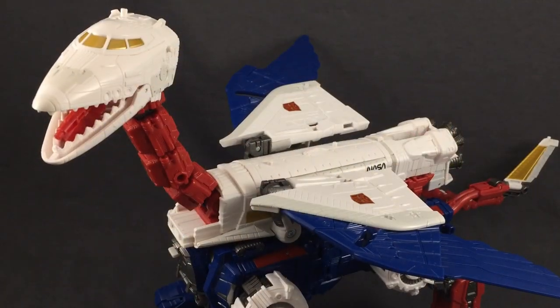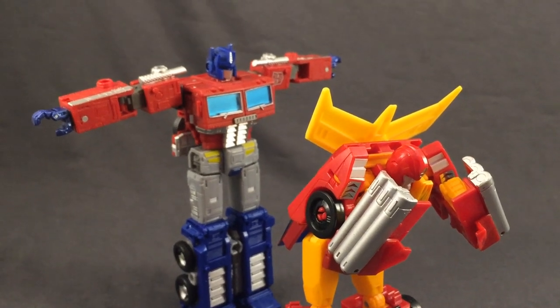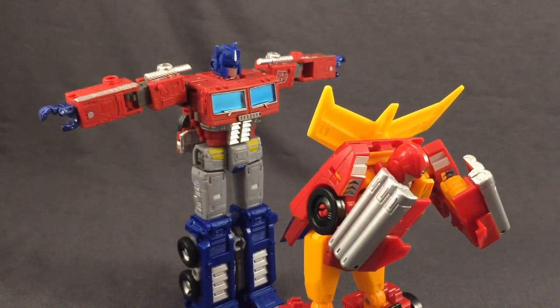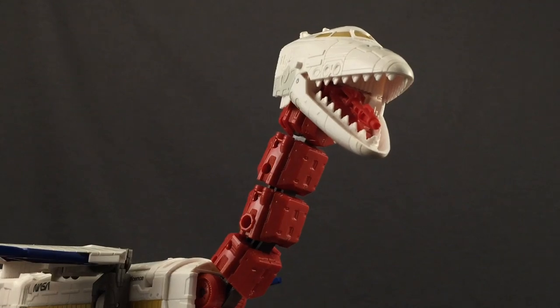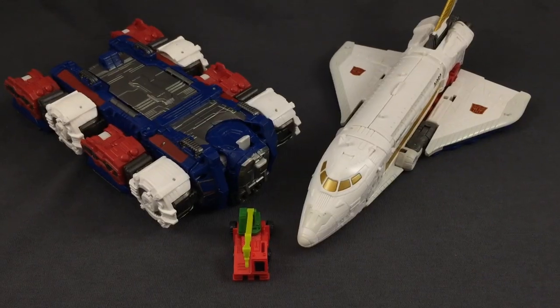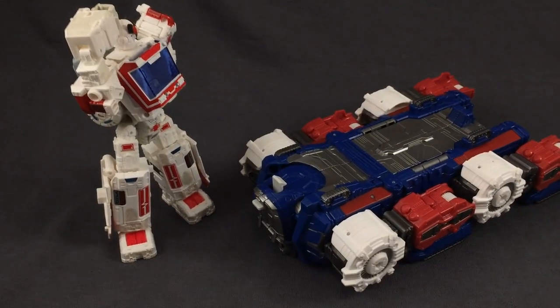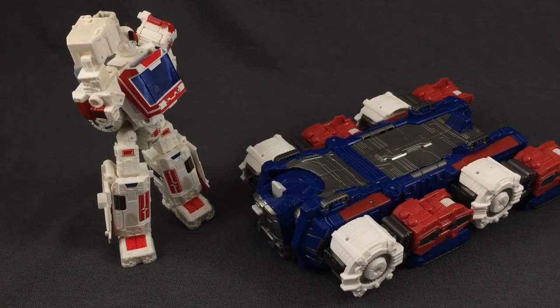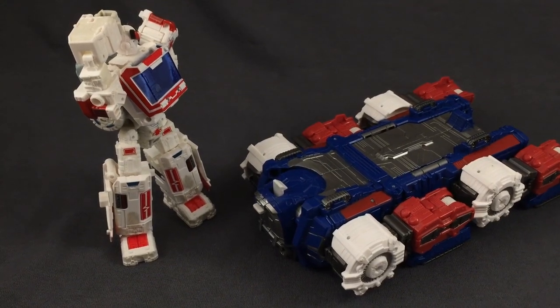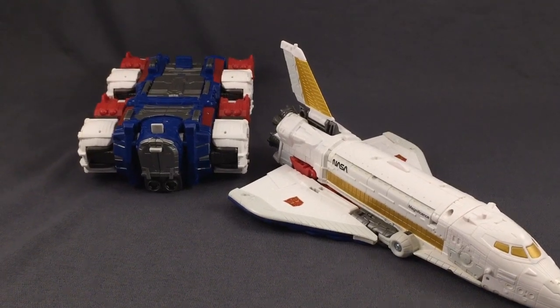Now right off the bat, for those who aren't familiar with the third season of Generation 1 — and I don't blame you considering half of the G1 community hates that segment — Skylynx is somewhat of a weird fellow. He's kind of a duo-boss hive mind thing. He comes with two components which both make up his collective consciousness. His alt modes come in two components: the shuttle and a sort of carrier.